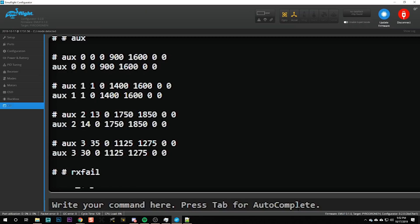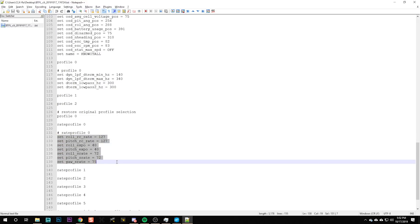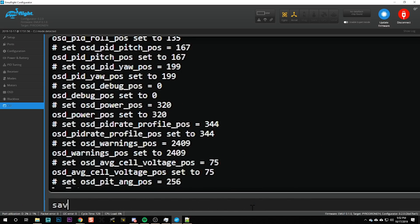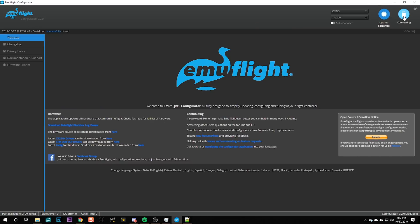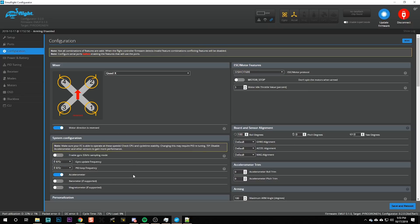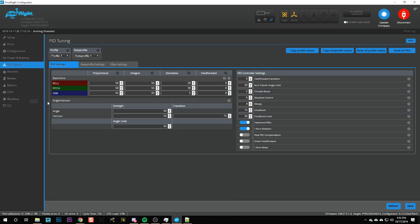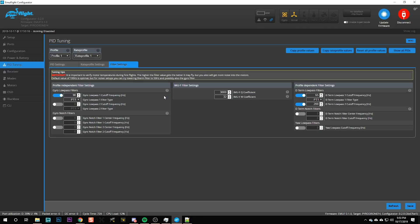We're going to leave out the profile stuff because that's your PIDs. And here are my rates. We're going to do DShot 600 and 8k/8k — that's what I would normally run. Now in the PIDs, this is all at defaults and I don't know a ton about it, so I'm going to leave it at defaults. And in the filter settings, I would normally mess with these and try to disable some things, but since I don't know the innards of EmuFlight, we're just going to fly it at defaults and see what happens.